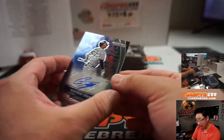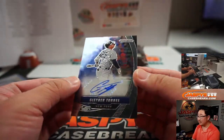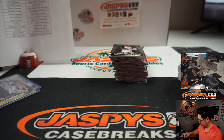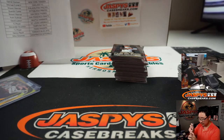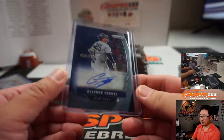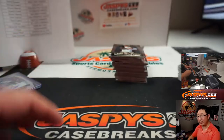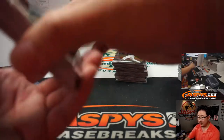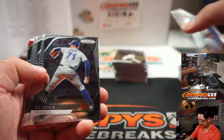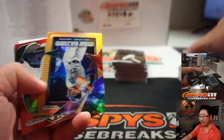And with Gleyber — autograph, nice. Gleyber Torres, New York Yankees. Daniel Graham with the Bronx Bombers. Did Pools hit another home run too? That's what the guys were talking about earlier — he's at 669. Let's hope he just stays at that number.